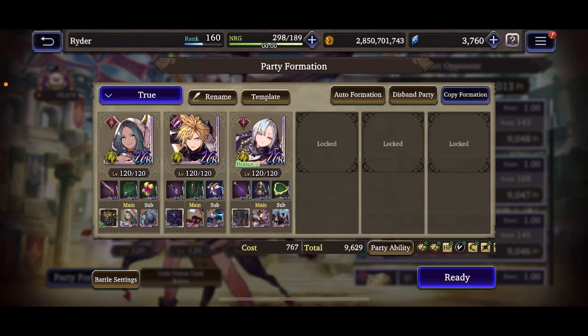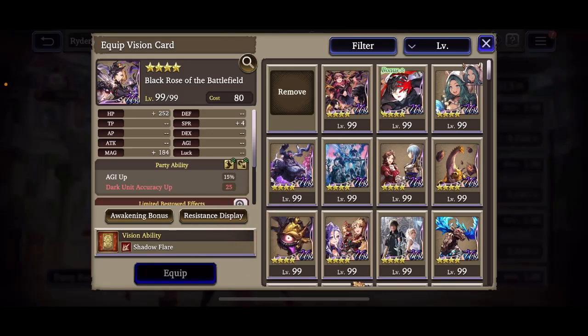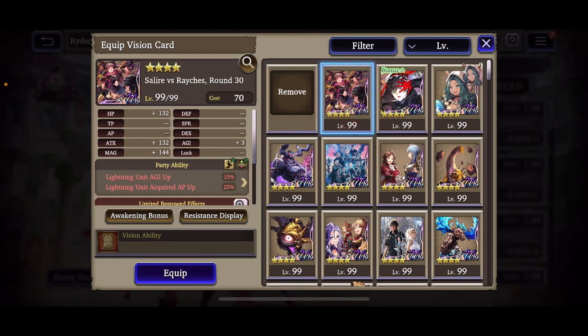Ahoy my friends, Ryder here. Today I'm going to be doing the full 120 Resnick showcase. The reason I waited is because I wanted to get this card right here, the Solidae vs. Raychess card 99, which I finally did today. Looking pretty stoked on this card.